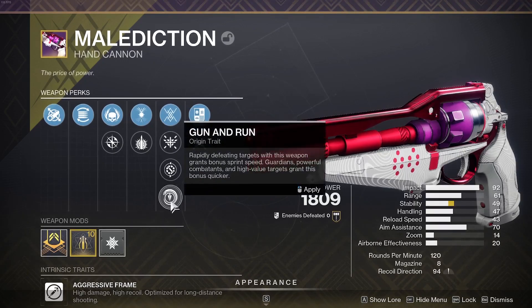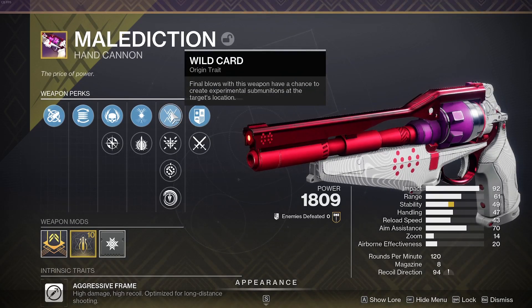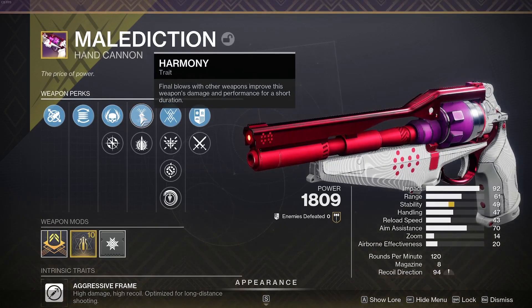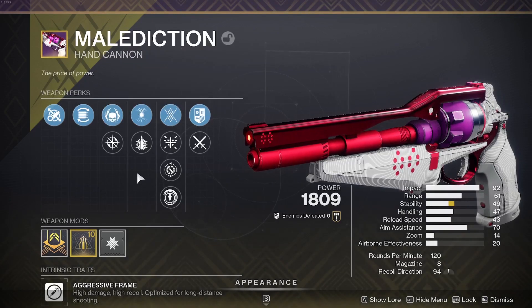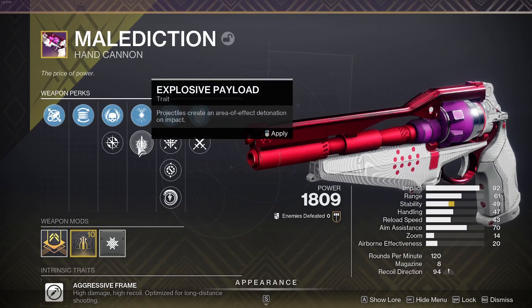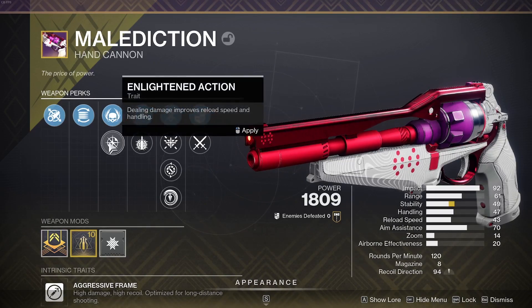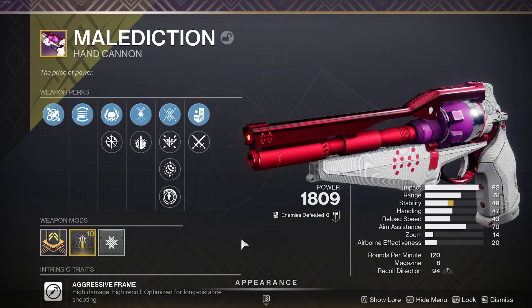The Malediction has all the iron traits from each section, plus a wild card trait which is honestly a really dope perk. For rolls, it will have Discord and Harmony — a super combo where a single kill with a different weapon gives you increased damage and basically infinite magazine. Alternatively, you can go for Explosive Payload with Enlightened Action, where dealing damage improves reload speed and handling.